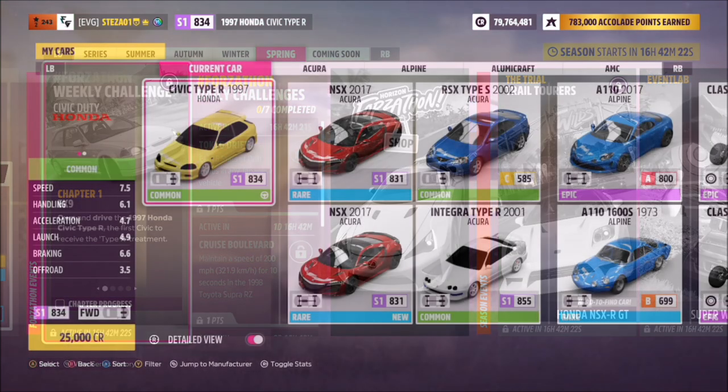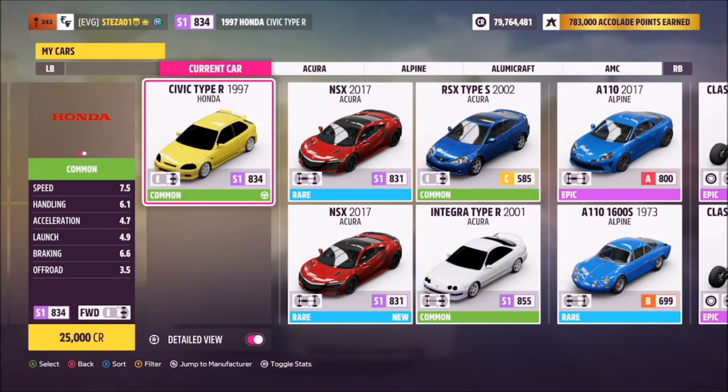This is the current car — the 1997 Civic Type R. It will set you back 25,000 credits from the auto show if you don't already own it, or you can get one cheaper in the auction house.